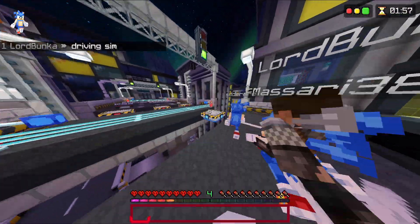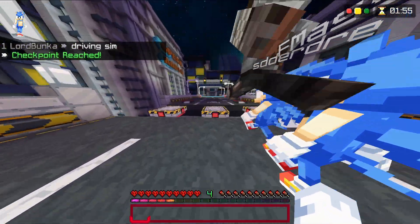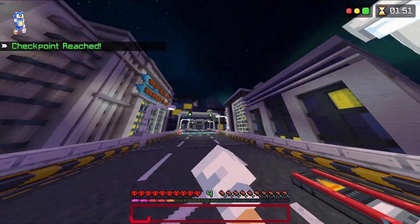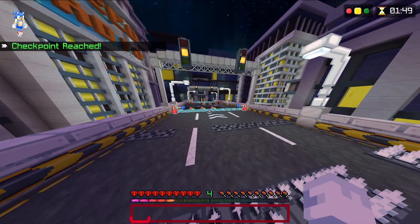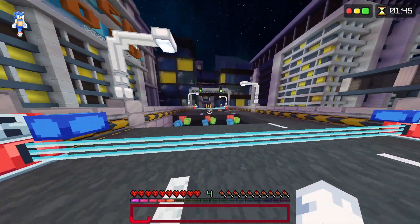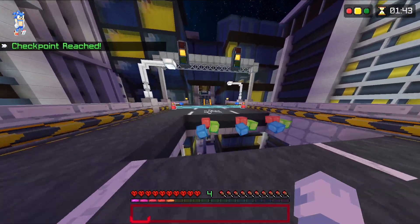Next up, we have Red Light, Green Light. Basically, in the top right-hand corner, and all around the map, you have Green Lights, Red Lights, Yellow Lights. Basically, when it turns red, you have to stop moving, or it's going to reset you.